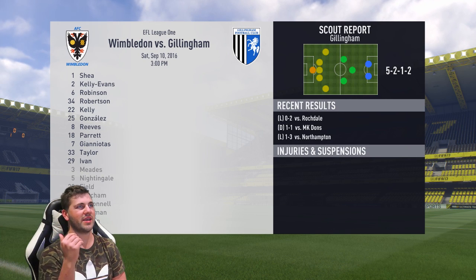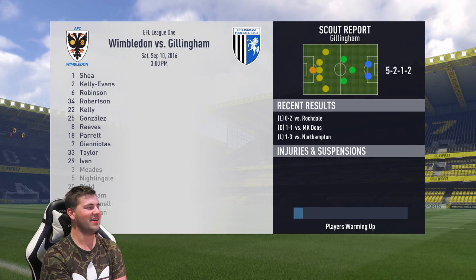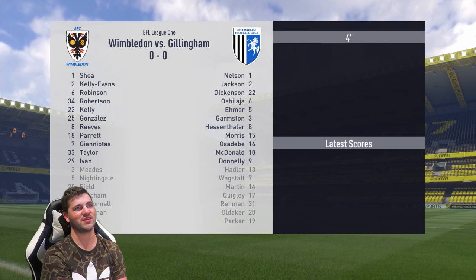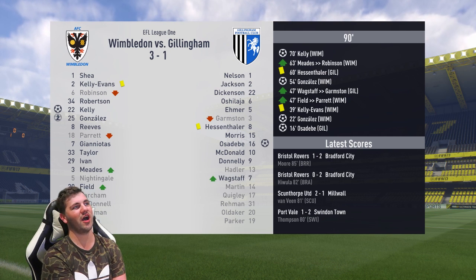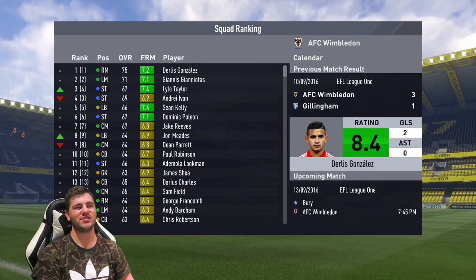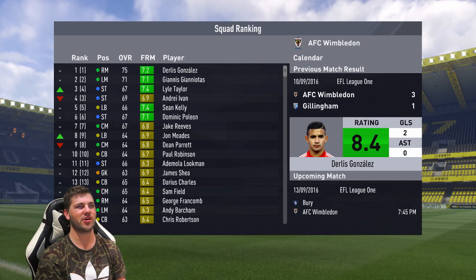I'll sim this one because it's at home against Gillingham. They play five at the back — thank God, I dodged a bullet there. I hate playing against five at the back. And that 4-3-3 versus 4-4-2 issue aside, can we get a win? Yes, we do — two goals for Gonzalez and one for our left back Kelly. Gonzalez got himself a brace and gets Man of the Match with an 8.4, plus two goals added to his tally.